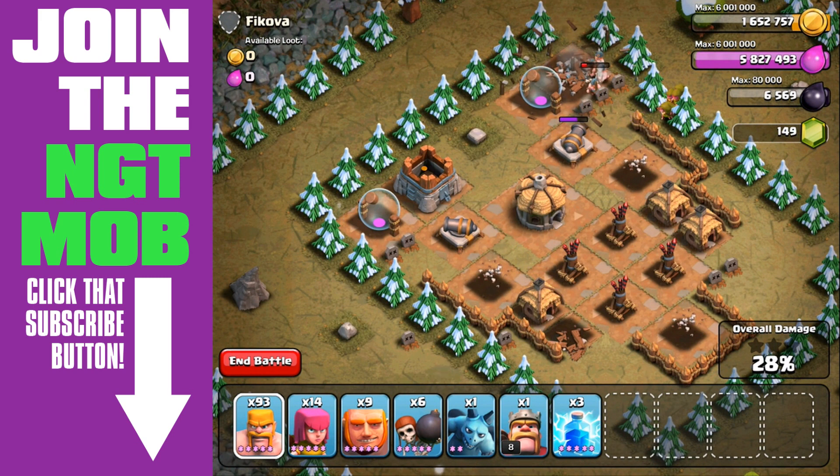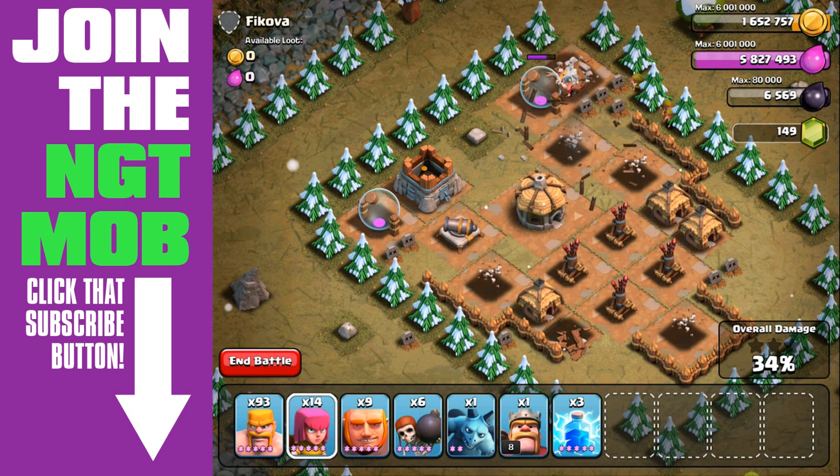So now the archers are going after the cannons. The barbarians are still going to go after the storages, but hopefully we can get the majority, or we can destroy the cannon entirely here. We still have that cannon left at the bottom left, but we're not going to send in any more troops.